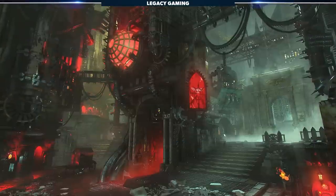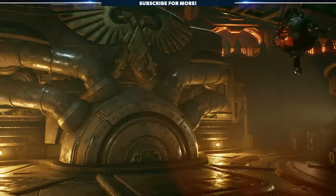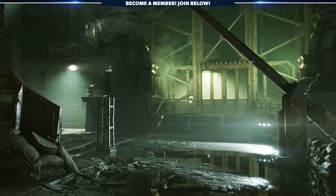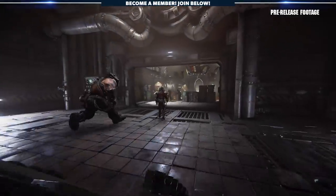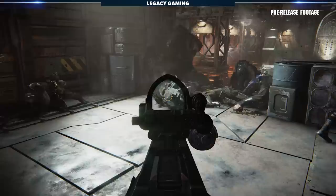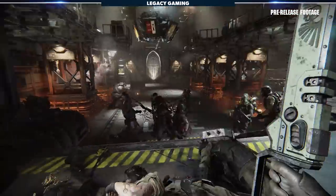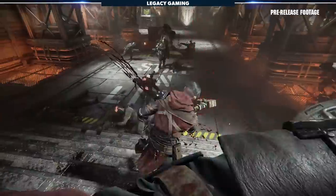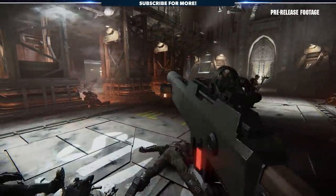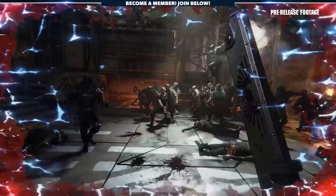The Darktide universe is much different than that of Vermintide. Atoma Prime and the Hive City of Tertium is much different than that of Uberstrike, but it goes beyond just the level design. Areas will be large and diverse enough to support multiple missions — you'll travel through familiar areas while still going down unique paths. This isn't simply rinse and repeat; the team is using the world more effectively to support multiple missions, creating some semblance of cohesion within the world. These missions will all be tied to the mission board and a number of different variables.